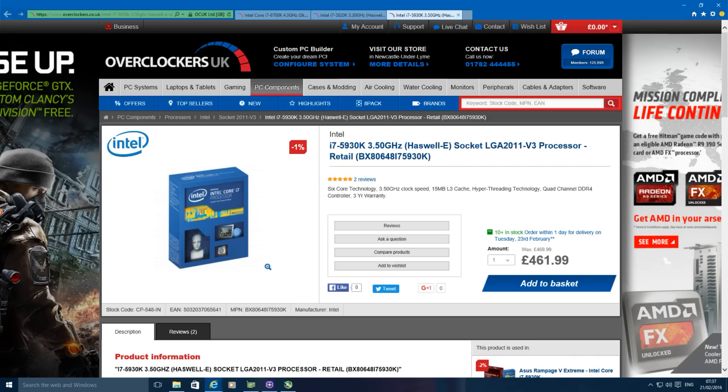Some older generation models will also allow you to run that same 16x16 configuration, like the 3930K, 3960X, and 3970X from the Ivy Bridge generation, and also the 4930K and 4960X from the original Haswell-E generation. Those are all the CPUs on the Intel side that will allow you to run this configuration.